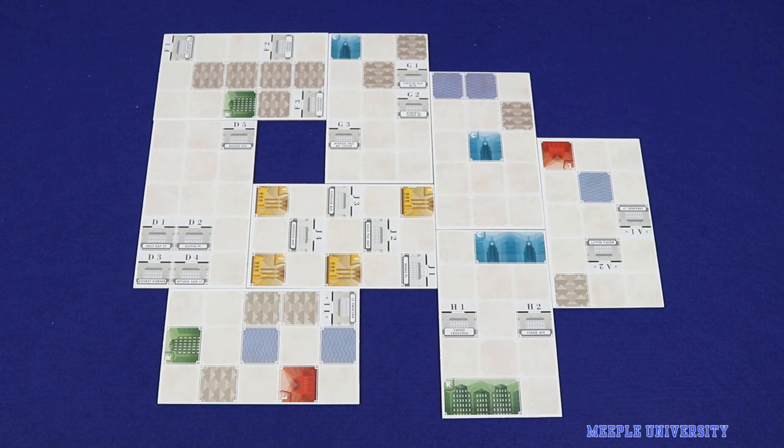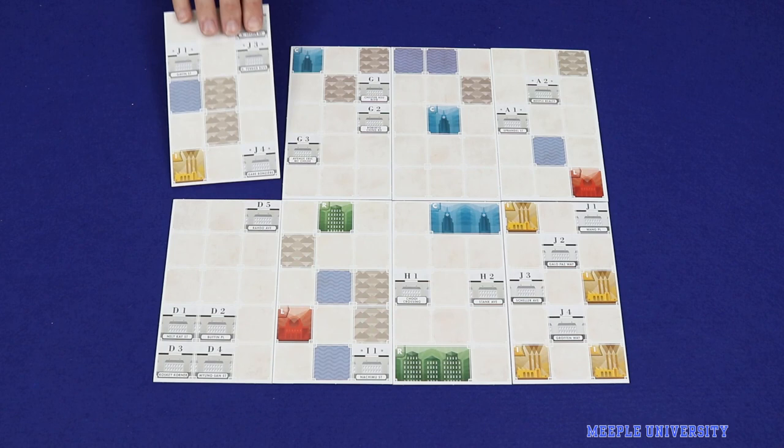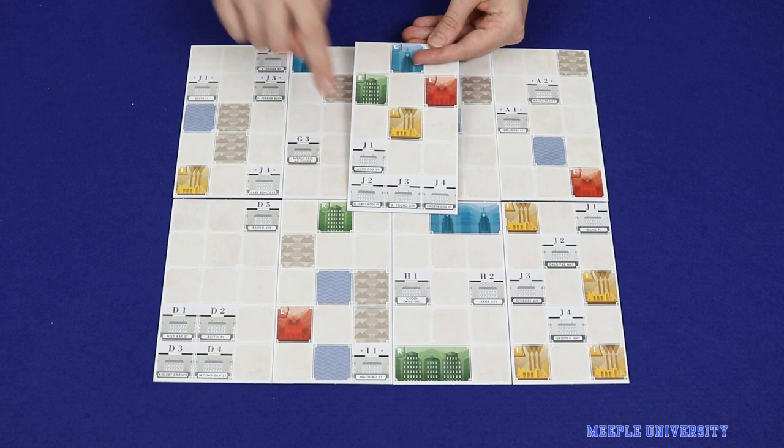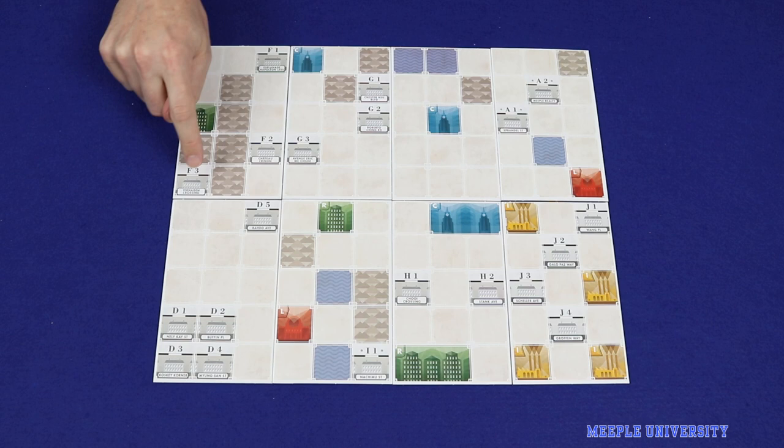Feel free to use either side of the tiles, with the side showing asterisks being the more difficult configuration. You can mix and match difficult and easy configurations. The only rules for setting up this layout are that you cannot have more than one of the three tiles showing the J parcels, and the total number of parcel spaces must be at least four times the number of players in the game.